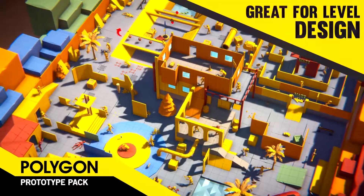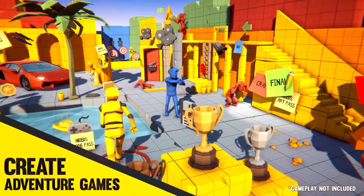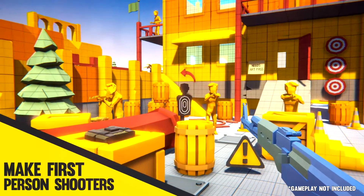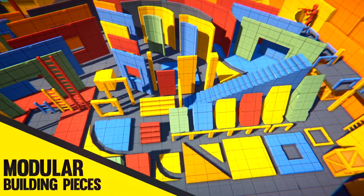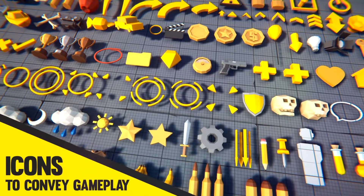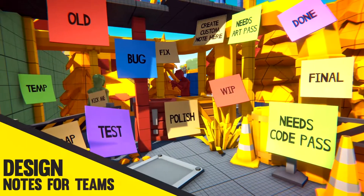And that brings us to the Prototype Pack. This pack is made for making simple prototypes — it has blocked-out objects and very basic shapes to help you do a quick prototype. This works really well for game jams and situations where you want to make a structure but don't know what theme or look you want for your game yet. These are very handy for that.